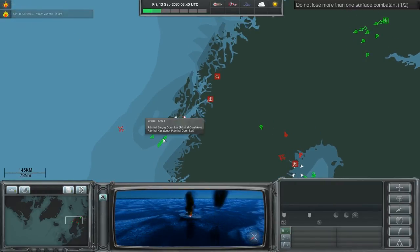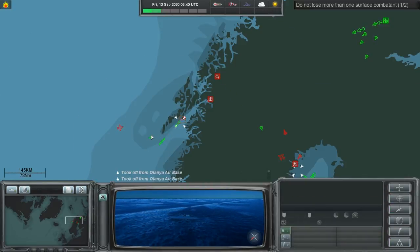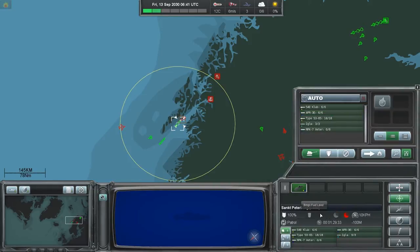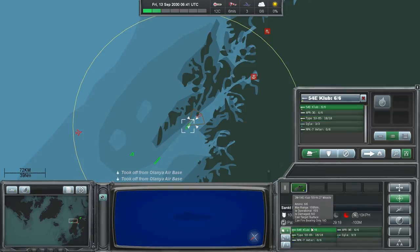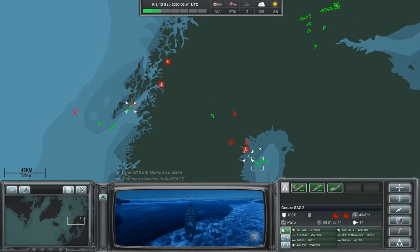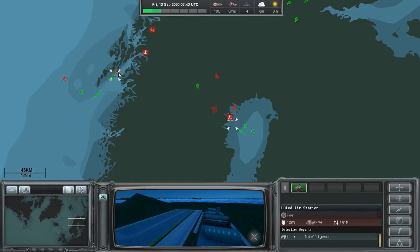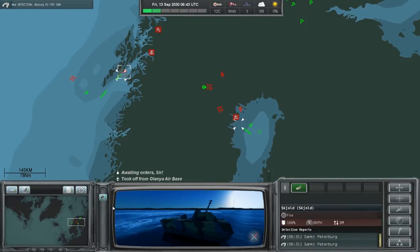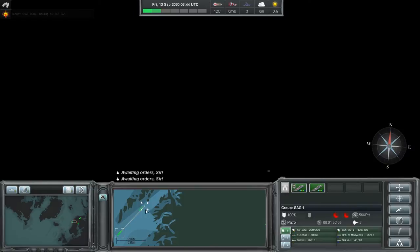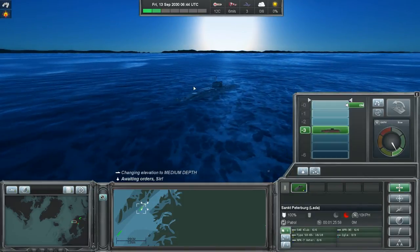Oh no — it burst into flames! I thought it was gonna self-repair, but I guess not. Still have those short-range missiles — oh wait, that's a boat, so I guess we had to launch missiles at it. I'm gonna surface and do that. Not sure if you even have to surface, but just to make sure. Because I tried hitting these small tugboat things and they are actually surprisingly hard to take out.